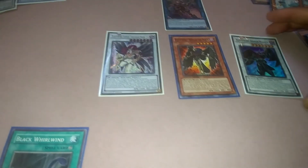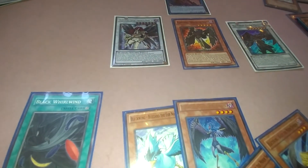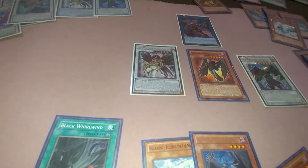Maybe then synchro into Armor Master. Black Wings are fun to play — it's a fun deck. No Solemn Strike or anything like that, but Compulsory Evacuation Device is a cool thing to add.